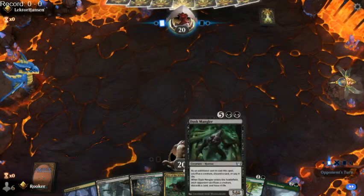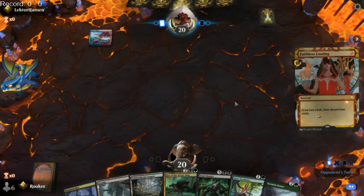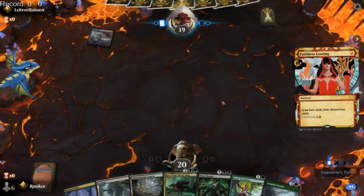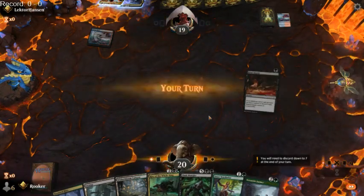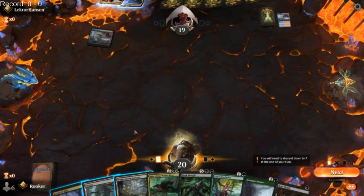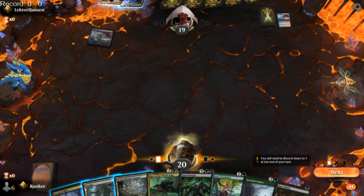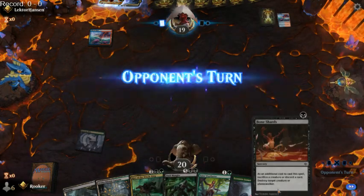We should be able to go Sator Wayfinder to find a basic land into Eccentric Farmer, find another basic land, so we can Rise of the Witch King on turn four. Oh! Does that change our plan? Kind of does. We can't play that this turn because there is no target. I wish this said 'destroy up to one target creature or planeswalker' so we could just cast it targeting nothing.